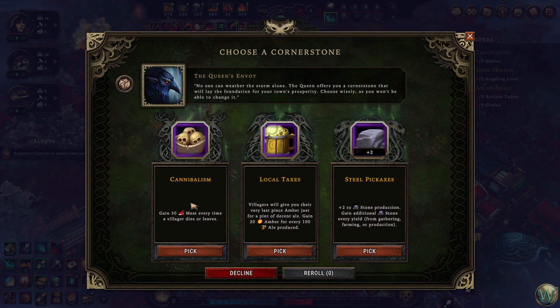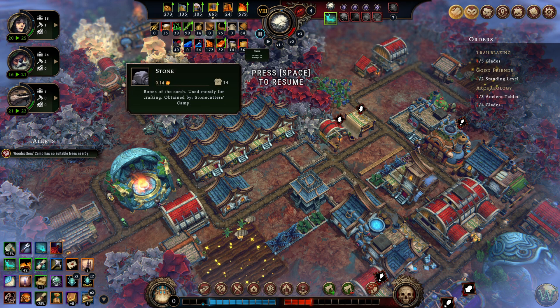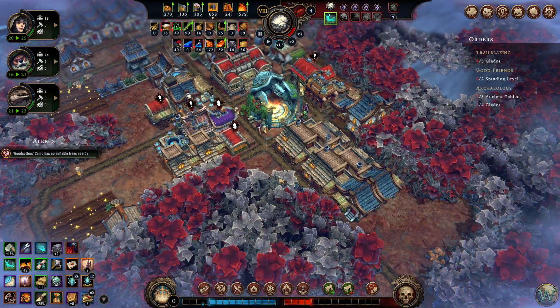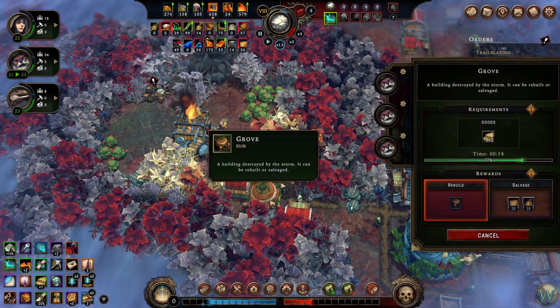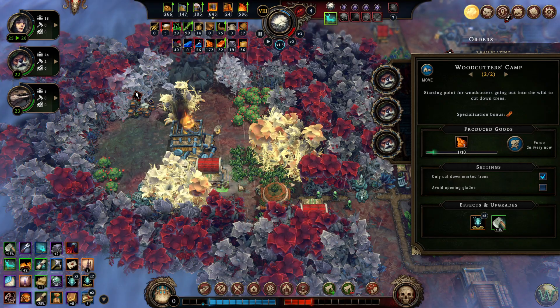Cannibalism — every time a villager leaves or dies, you get 30 meat. We saw this one in the last episode. 20 amber for every 100 ale produced — that would be good if this wasn't almost the end of the game. Or steel pickaxes. How much stone do I have? Let's take the steel pickaxes then. I want to look at the brewery — I only have one worker in here, that's part of the problem with the ale. We don't have a surplus right now. You're done with the trees I had marked — go over here and help with the trees marked over here. I'll move this grove — it'll cost me one plank to move it, but I'm going to move it anyway so it's not covering up any fields.